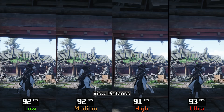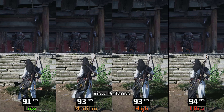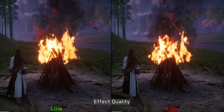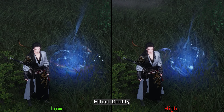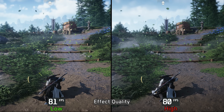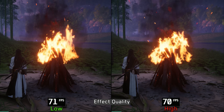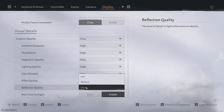Moving on to Effect Quality, this setting should adjust the quality of particles and special effects. After testing it across multiple scenes with fire, smoke, and other special effects, I couldn't notice any visual differences. Performance-wise, only a few scenes showed a small difference between Low and High. Since the game's combat system heavily relies on particles and special effects and there are no noticeable visual differences, I recommend keeping this one at Low to avoid potential performance drops during intense combat.